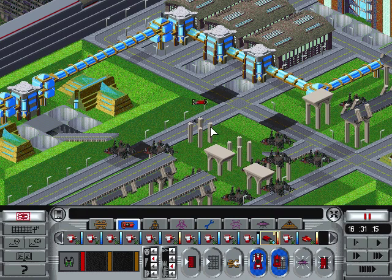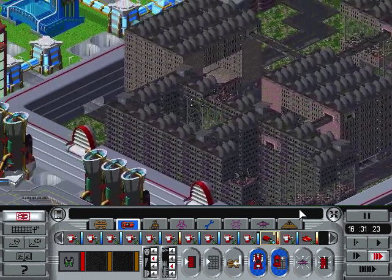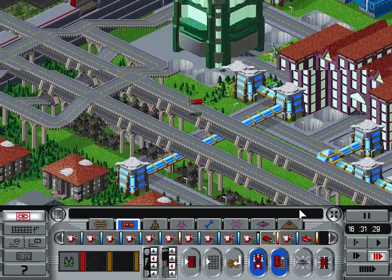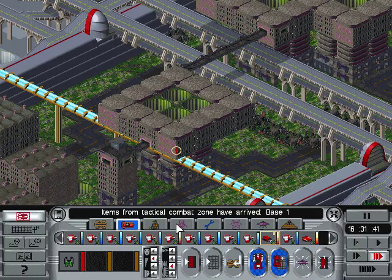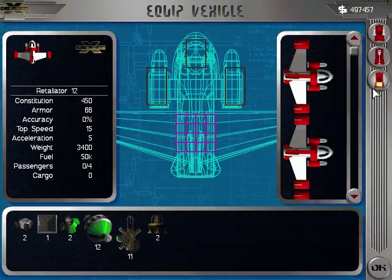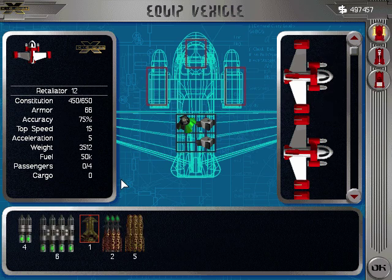All right everyone, we're back again. We just finished the mothership attack, now we're heading home — quick and easy. More equipment, no one got brain-sucked, and we have a new retaliator which I'll go ahead and equip. We need control systems, which I've already manufactured the remaining pieces that I need.